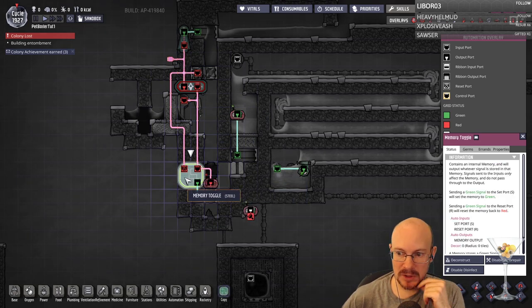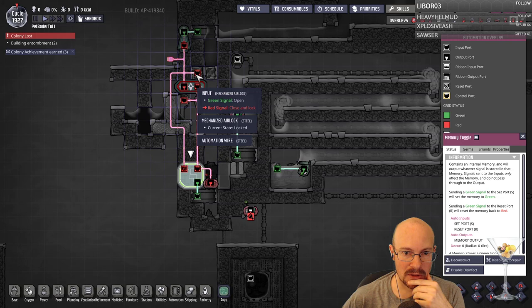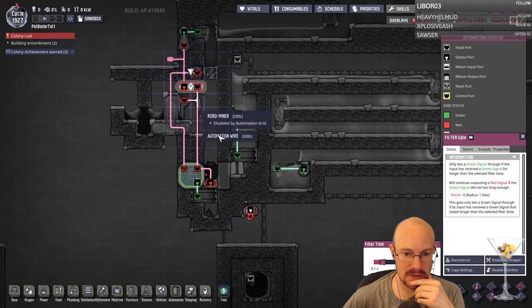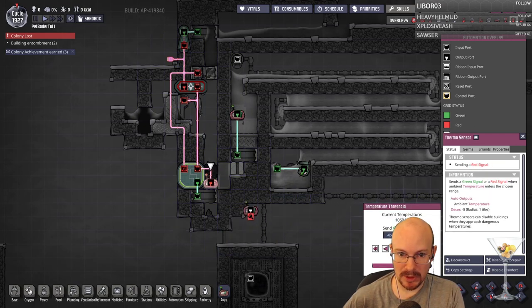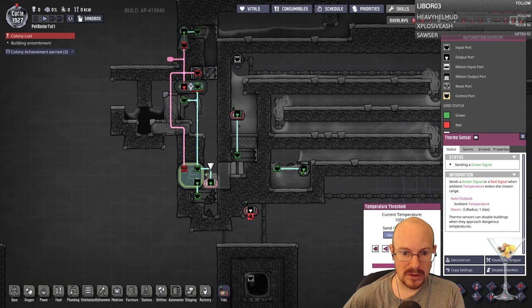So this is a memory toggle. It'll output whatever signal is stored in that memory. Memory toggle — is that what I have? Hopefully. Which is going to the NOT gate, and it's going to the filter gate. I think to toggle this thing, I need to change it above or below. I need it to mine this out, and I want to mine this out to kind of toggle this thing.